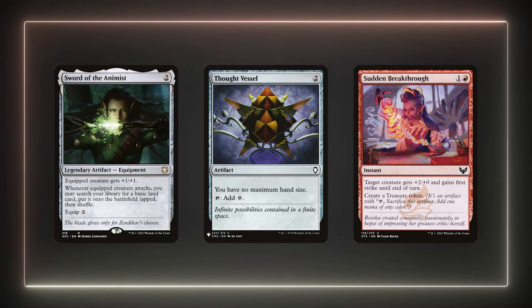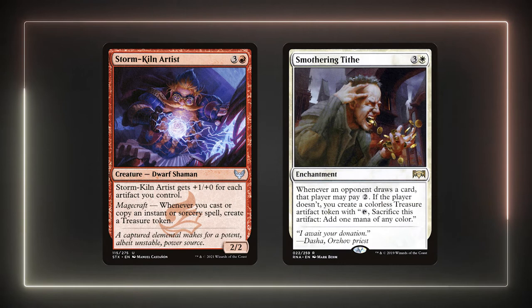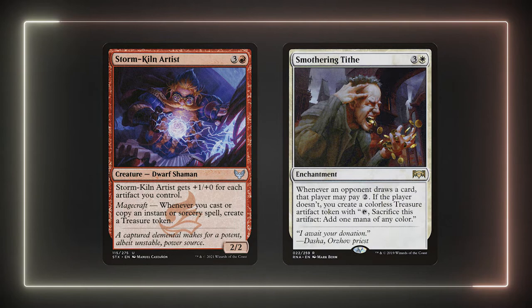The sword can fetch basics and increase Feather's power. Thought Vessel can expand our hand size to accommodate all the cantrips we'll have. Sudden Breakthrough we can recast over and over again to not only buff Feather but ramp us. Primal Amulet will flip into the land that, similarly to Pyromancer's Goggles, can copy our spells for added value. Keep in mind the restriction on the Goggles as it only copies red spells. Regardless, both are useful in this deck to copy our cantrips. I'm also running Storm Kiln Artist and Smothering Tithe to create more treasures. The Artist is especially good in this deck as many of our cantrips will pay for themselves with its ability.